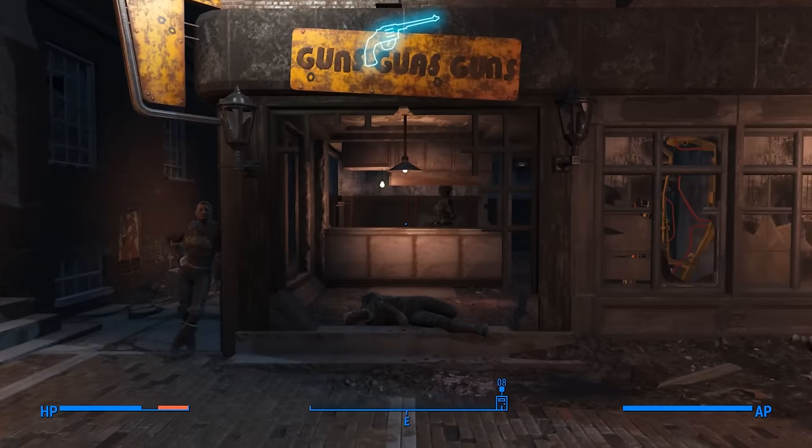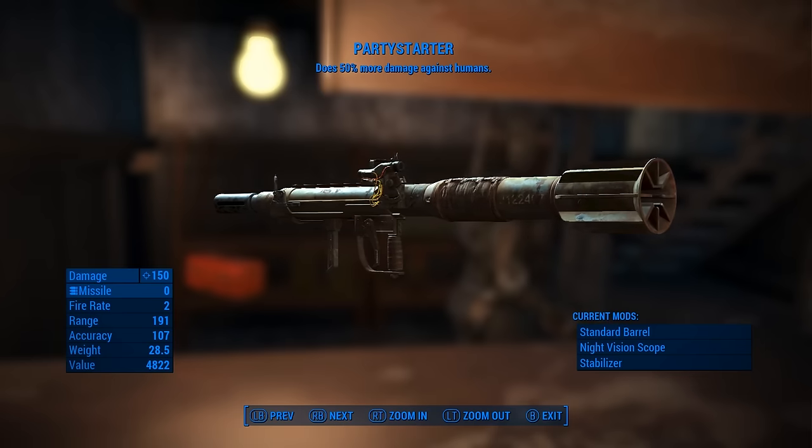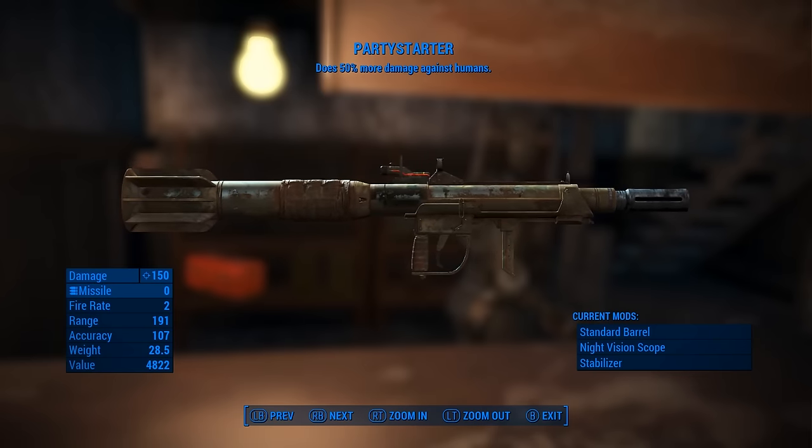If you like parties, then head over to Goodneighbor and talk to the Assaultron vendor Clio to purchase the Party Starter Missile Launcher, which does more damage against humans.